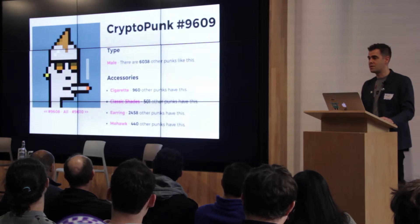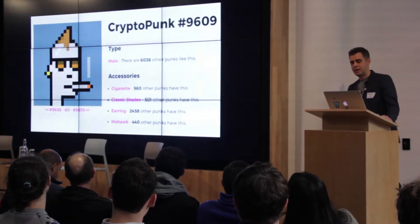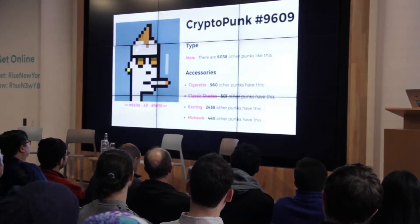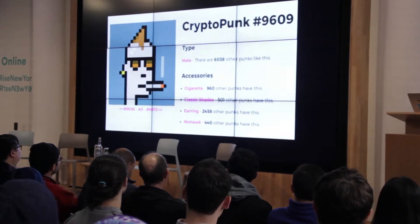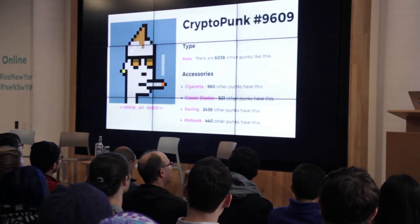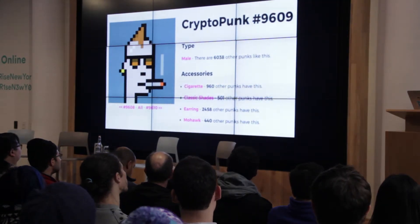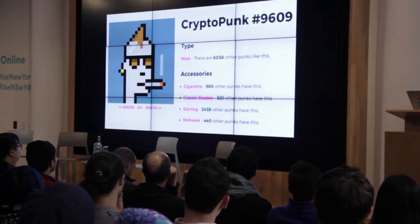That gives you these attributes. For example, punk 96.09 is a male with a cigarette and classic shades — a little more rare. You can see on the right the different rarity of these attributes. Earrings are surprisingly common — almost a quarter of all punks are wearing earrings. But classic shades are a little more rare.